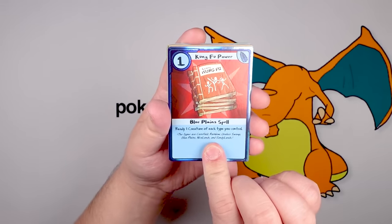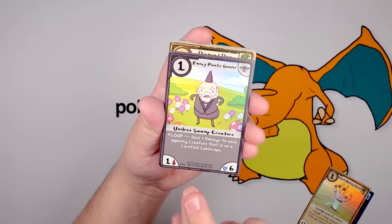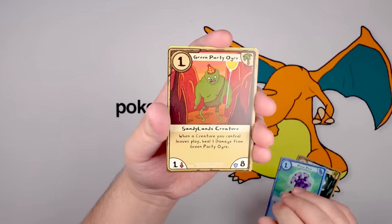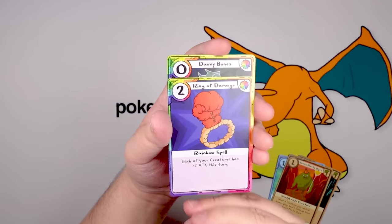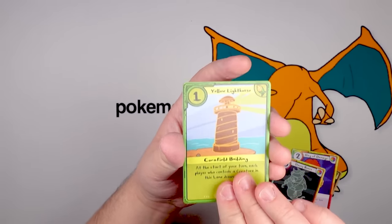We got Kung Fu Power — some books about Kung Fu. Giant Mummy Hand and Fancy Pants Gnome — back to the gnomes. Then in our regular non-foil cards: Diamond Dan, Puma Paw, Green Party Ogre, Ring of Damage. Davy Bones is back — my favorite guy. Yellow Lighthouse, and that's it.